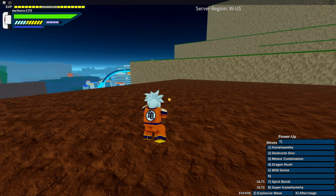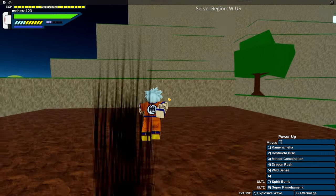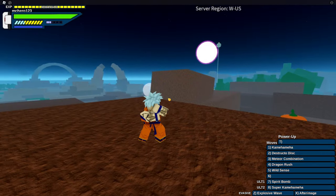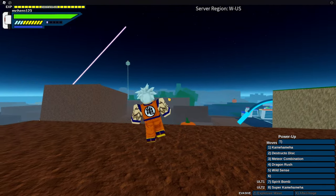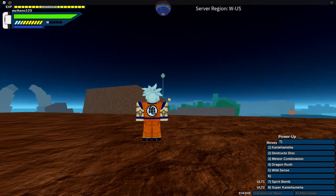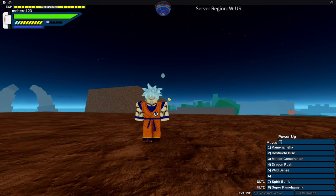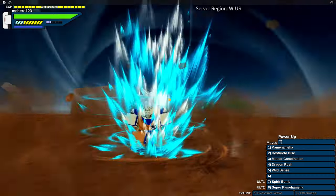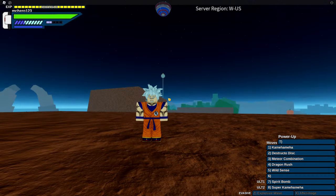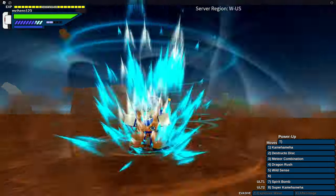Whenever you're holding R, you can see evasives at the bottom right of your screen. There are different evasives in the game — the most important one is After Image. Keep that one because it's the cheapest evasive, only costing one bar to use. Also be careful not to block too much because your stamina bar will go down. For the Ki bar: get it to blue to use ultimate attacks, and purple is bonus energy you can keep on hand for later.